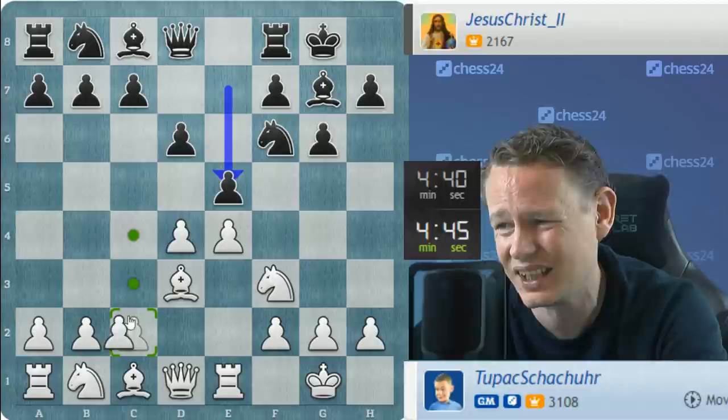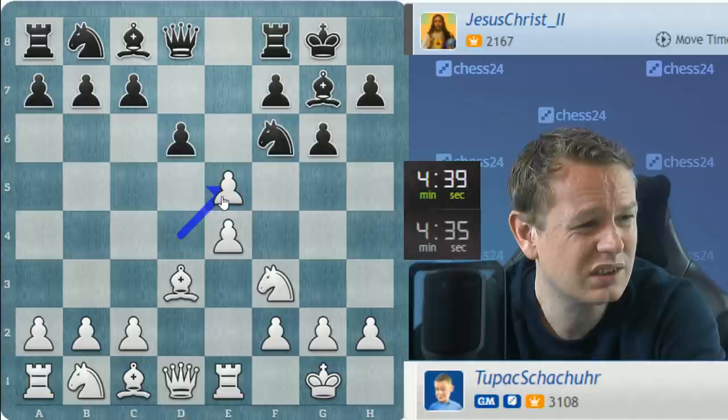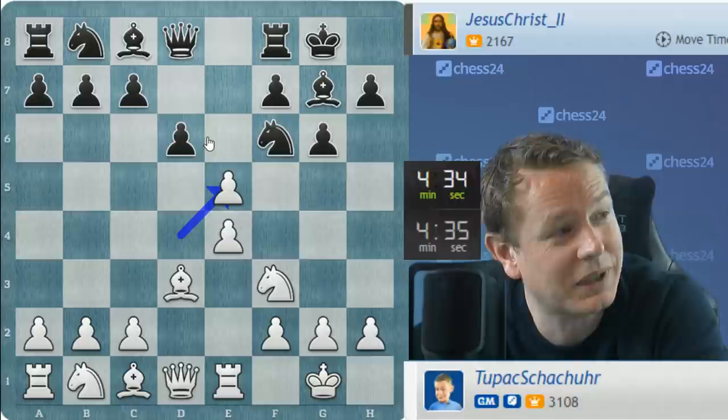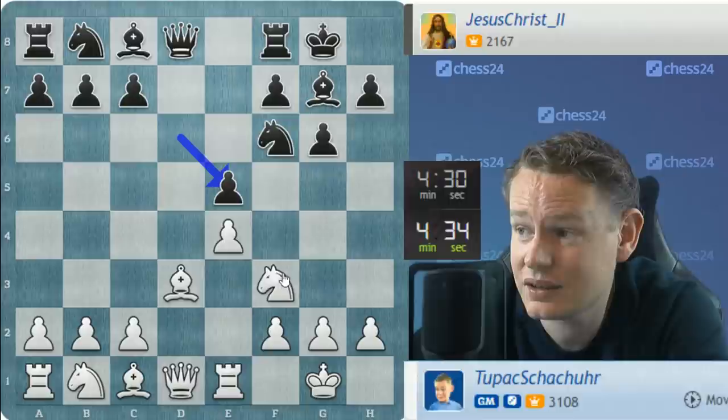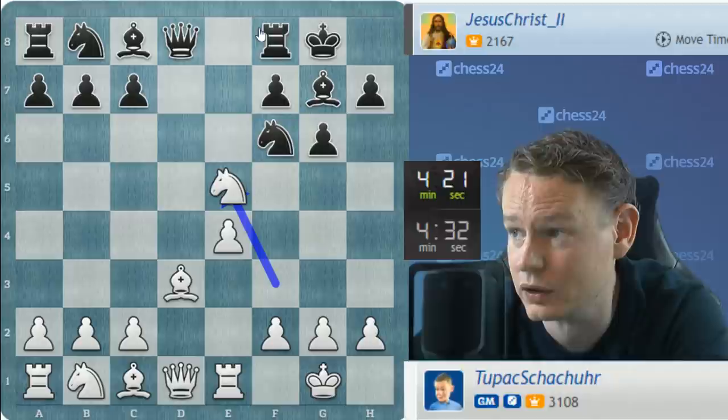I will try to maintain the center. I could take on e5, possibly winning a pawn, but I will try to keep the center. Having said that, it's a pawn. Give me that pawn. d takes e5. I calculated fairly crisp — if I may say so myself — that after d takes e5, I can take the pawn. I have not calculated any further what happens after rook e8, knight f3, knight e4 or any of these lines. But for now, we took a pawn. Therefore, we have more pawns.